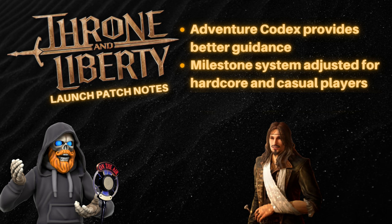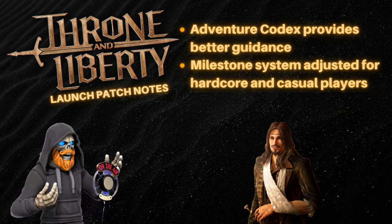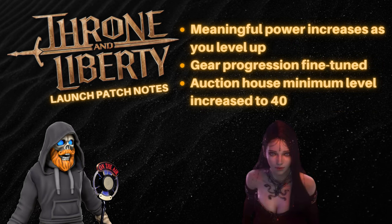In terms of progression, the Adventure Codex now provides better guidance if you finish a chapter but need more experience to move on. The milestone system has been adjusted to balance content for hardcore and casual players alike. And if you played during the beta, you'll notice that leveling has returned to its intended pace — no more beta speed boosts. Additionally, gear progression has been fine-tuned to offer meaningful power increases as you level up, especially in the higher tiers.